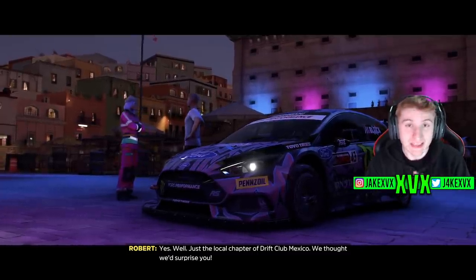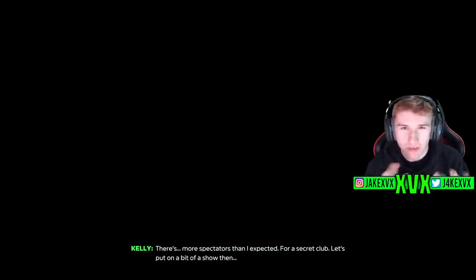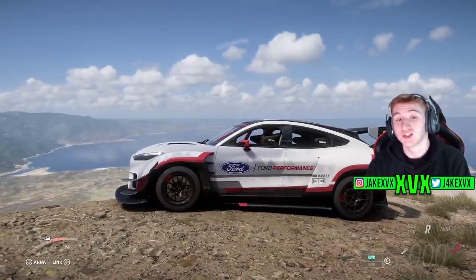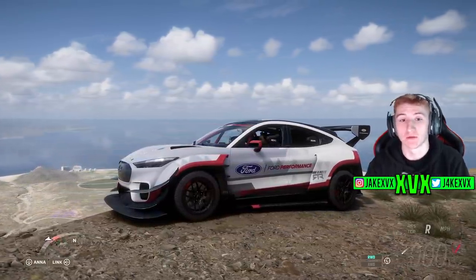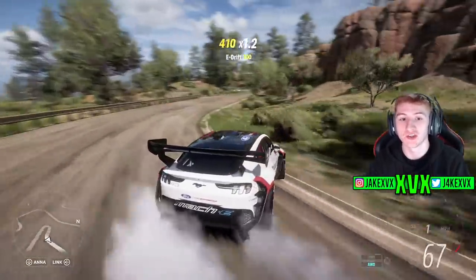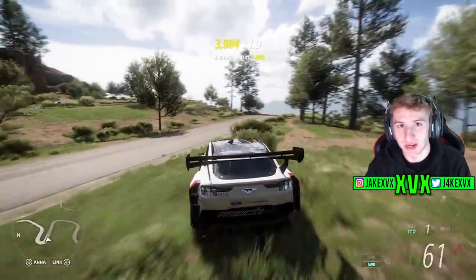So those are all of the new cars — that's the festival playlist and all of the car pass vehicles for all four weeks of Series 6. Now let's talk about the features and additions within update six. There is a new Horizon story called Drift Club Mexico. The 2021 Ford Mustang Mach-E 1400 is going to be added to all of our garages once you've completed all six chapters of this new story. A very cool feature about this new car — which is also the ninth new car — is you can actually swap the drivetrain on it as you drive, switching from rear-wheel drive to all-wheel drive using a button in the bottom corner.